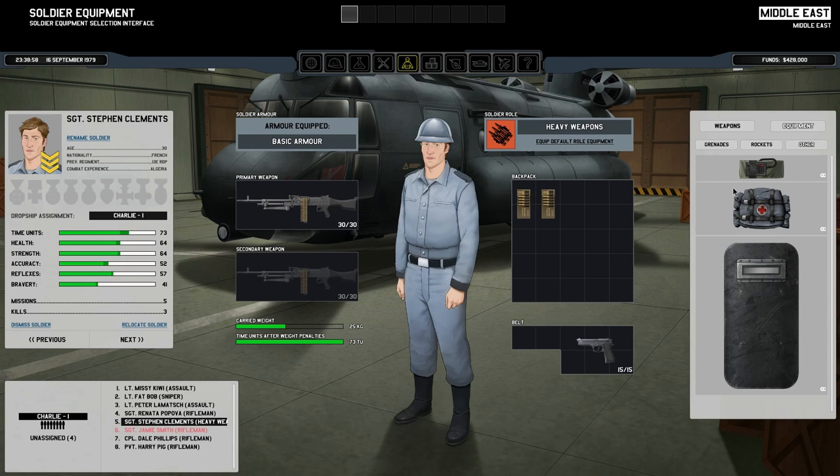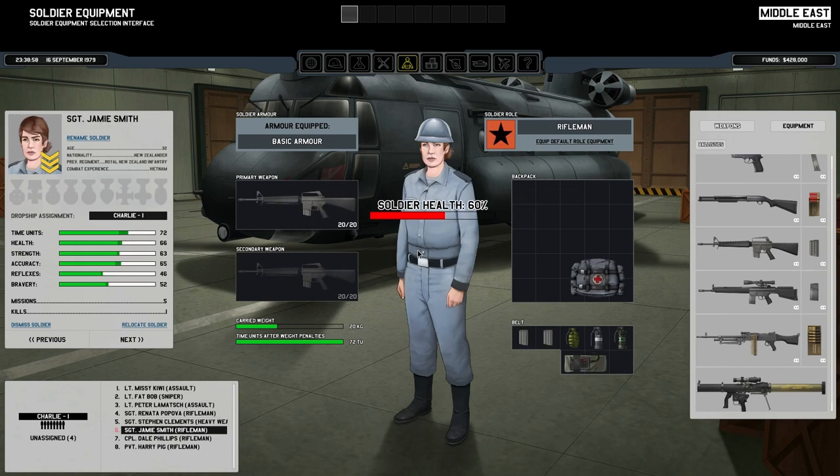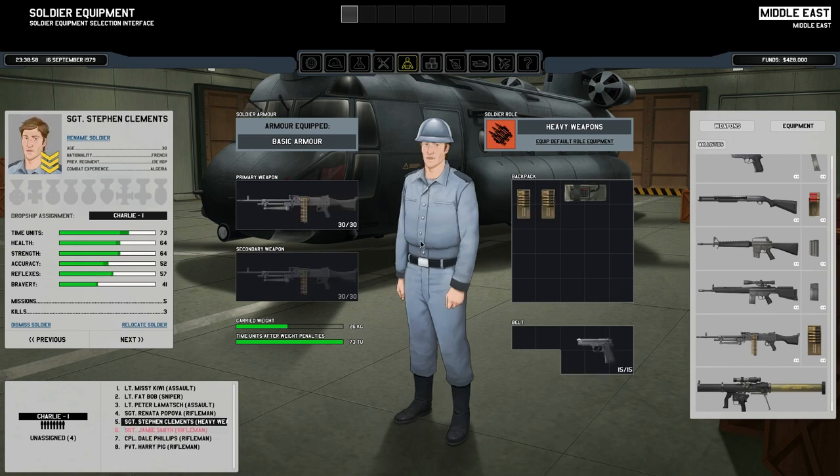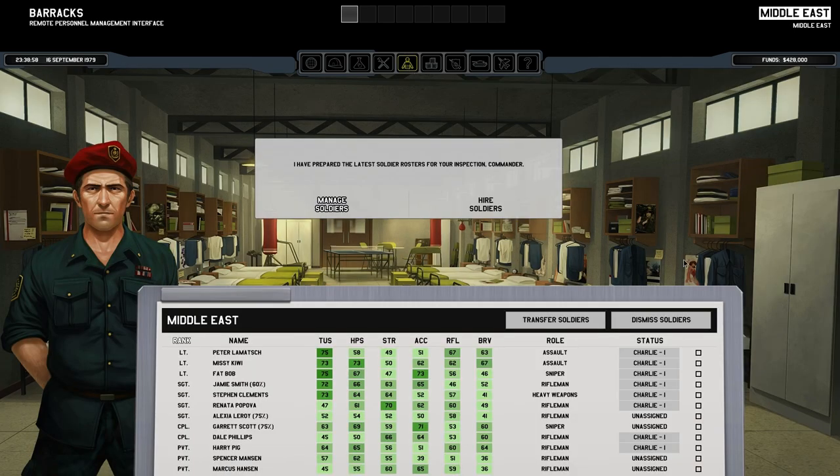Now, heavy weapons. Do we want to give you one, or is that going to be a little too heavy? No, you can take one. What about ammunition — can you take another mag? No, that does put you slightly over. Now, there was some argument as to whether it's better to have someone with an LMG, which is primarily for suppression, or someone with the rocket launcher. So far, I haven't encountered any enemy resistance with vehicles or anything requiring the rocket launcher, so we'll leave that for now.